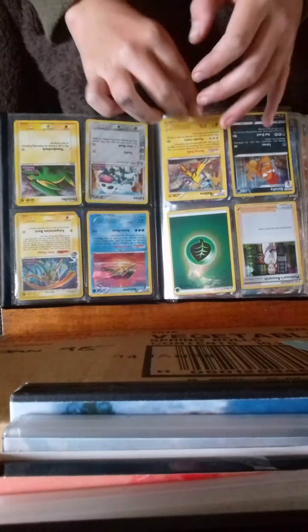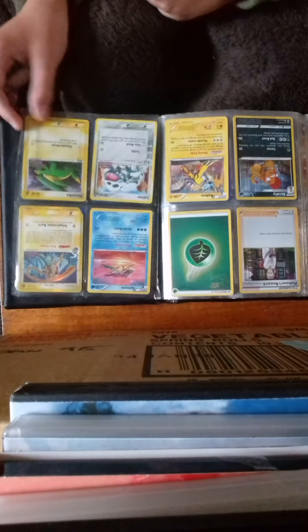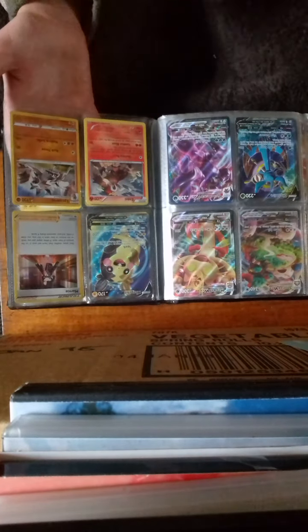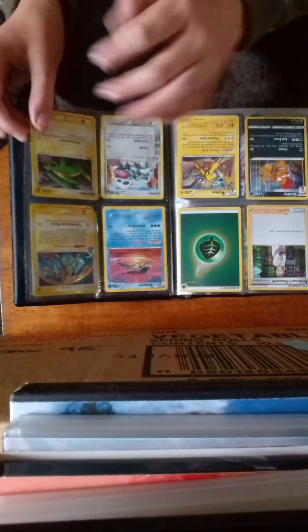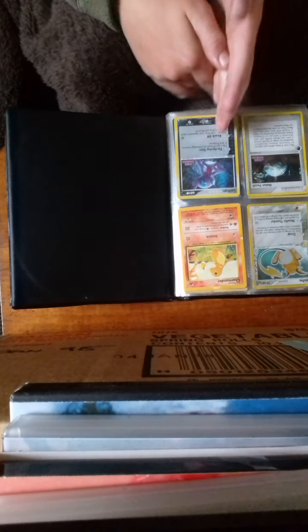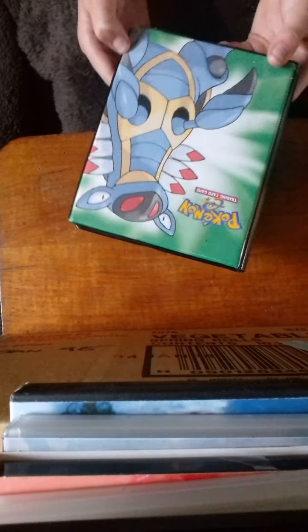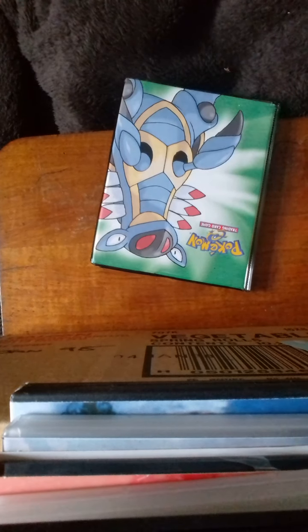We have some new sets — we have the Champions Path sets as well in here. Only a couple of those are from Champion's Path, those are not. Then we have Hidden Phantoms, Hidden Phantoms, Hidden Phantoms, Phantoms. Then we have the base set Charmander. Now we're going to do a quick price share something. I have been looking for quite a while — this was going to be a separate video, but because I don't know how long we have.